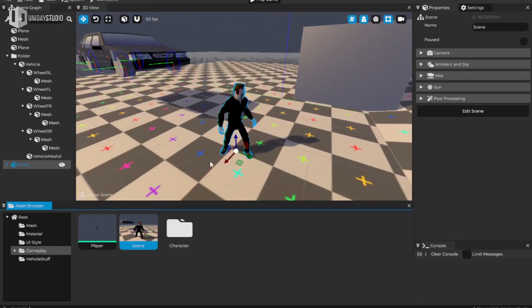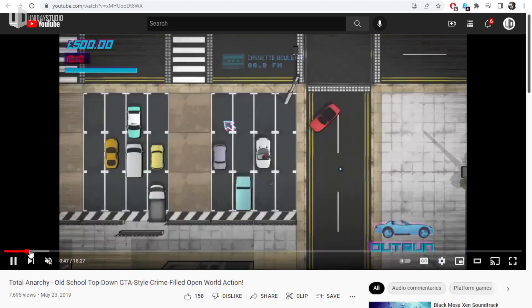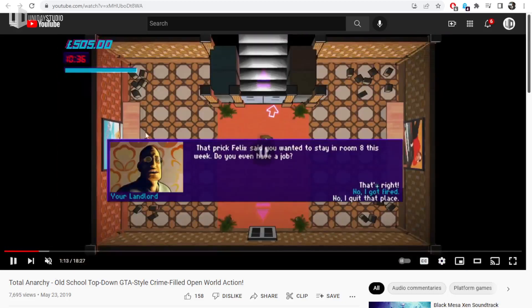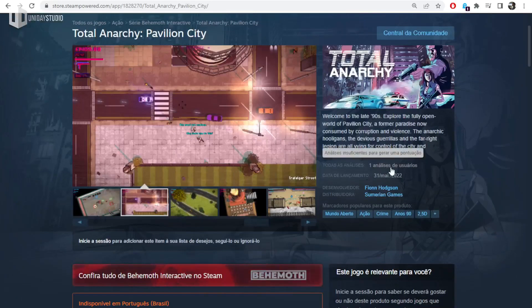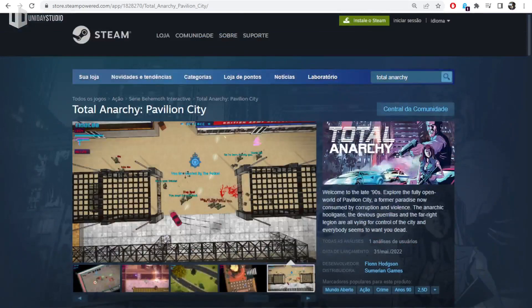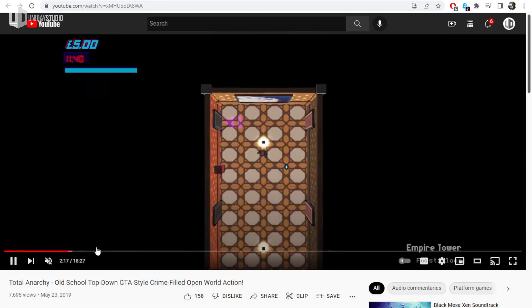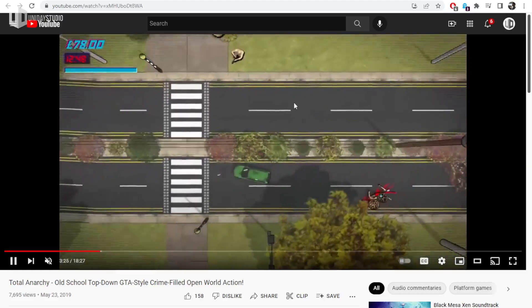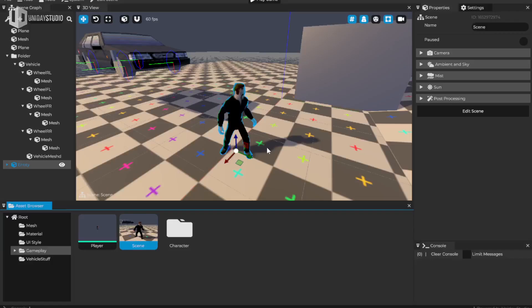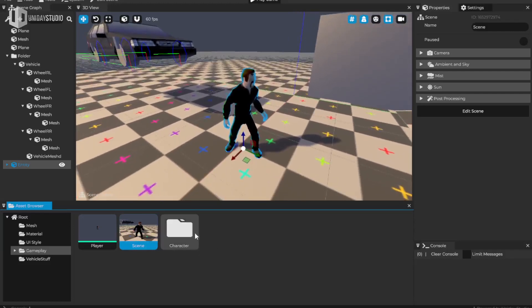I decided to create this game that is something like GTA 1, but similar to Total Anarchy, which is a top-down game I discovered a couple of weeks ago. It turns out that game only has one review on Steam. I'm making my game a little bit similar to those visuals, but of course it's more similar to GTA 1. I'll take advantage of this to improve Cave Engine, and I do have a lot of spoilers in this video.